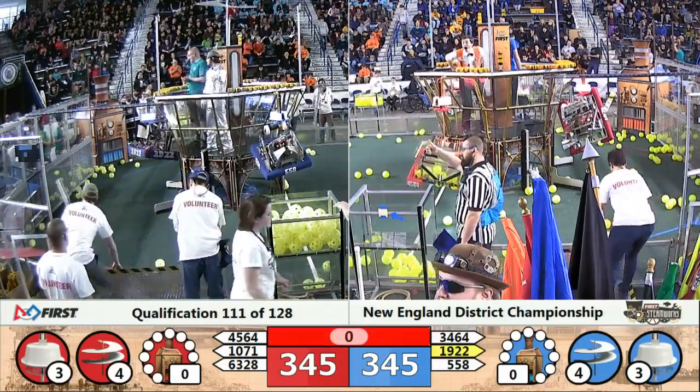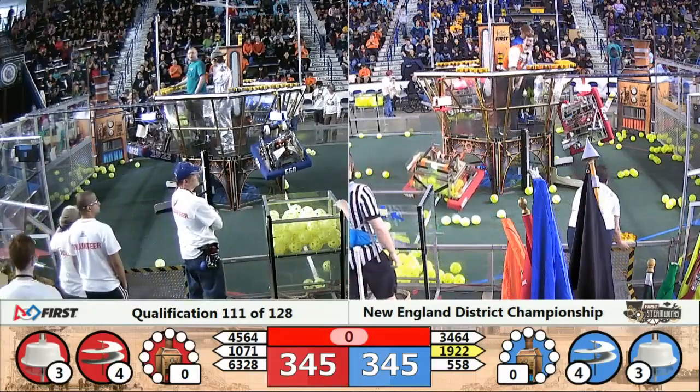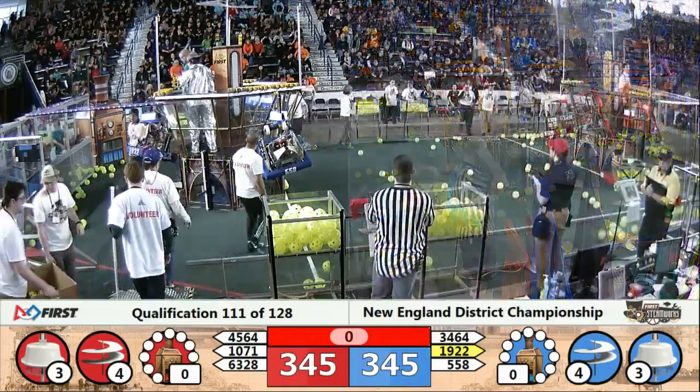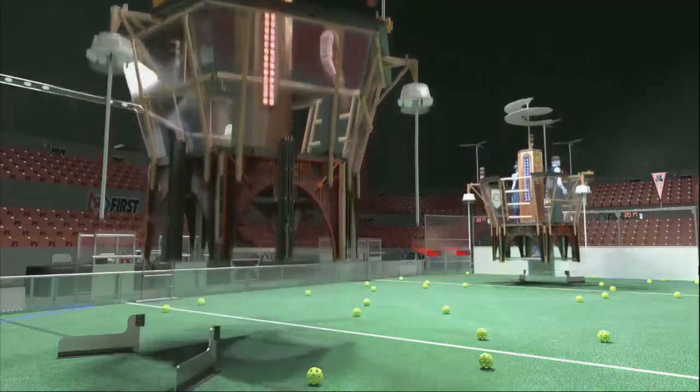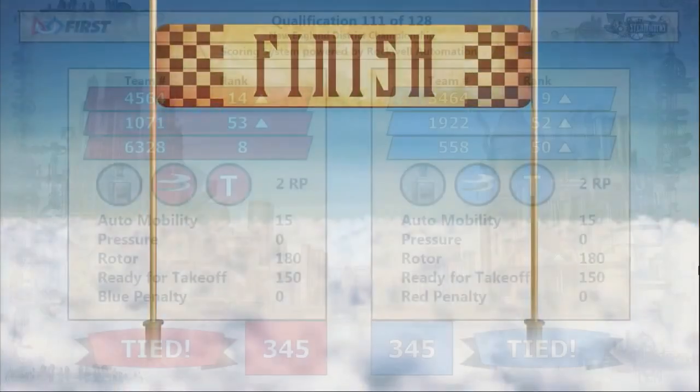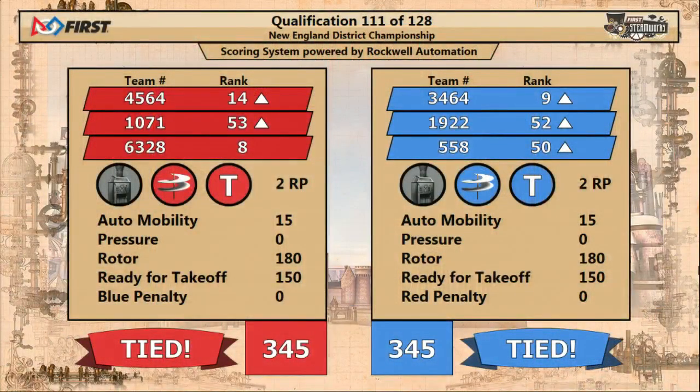Currently it looks like it's tied. No pressure in the boilers, and we'll have your official results up momentarily. Is it red? Is it blue? Or is it two for both? Across the line, and it is a tie — they cross the line together. Each team will earn two rank points. That's almost as good as winning a match, right? All the teams will move up in the rankings, with the exception of Mechanical Advantage, who is hanging on to the number eight position. But 34-64, SimCity, did not go up as high as they wanted — they were looking to get up into that top eight.